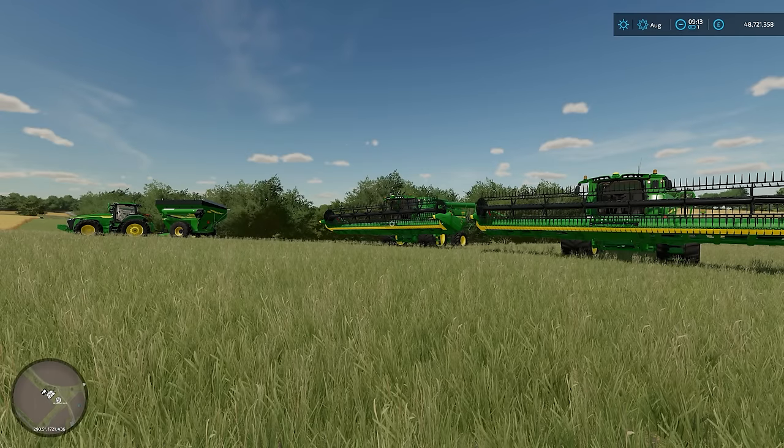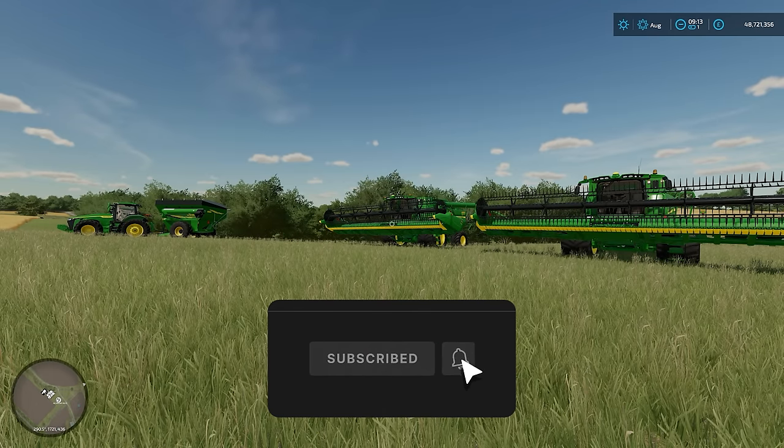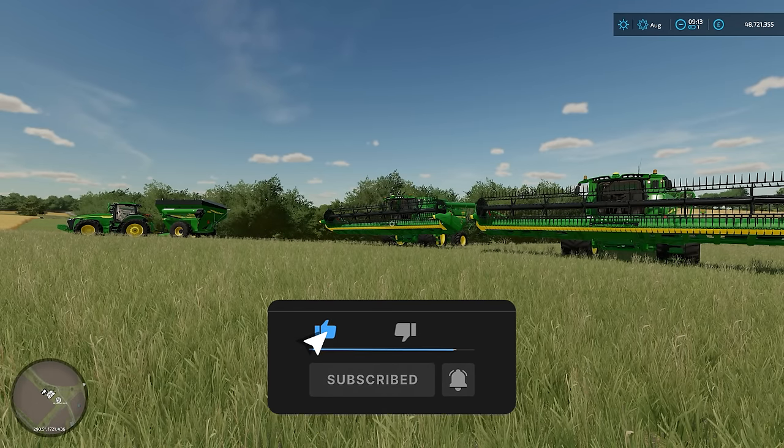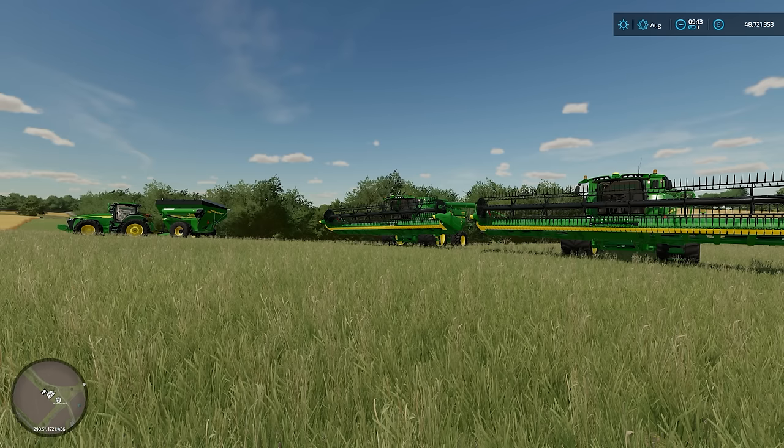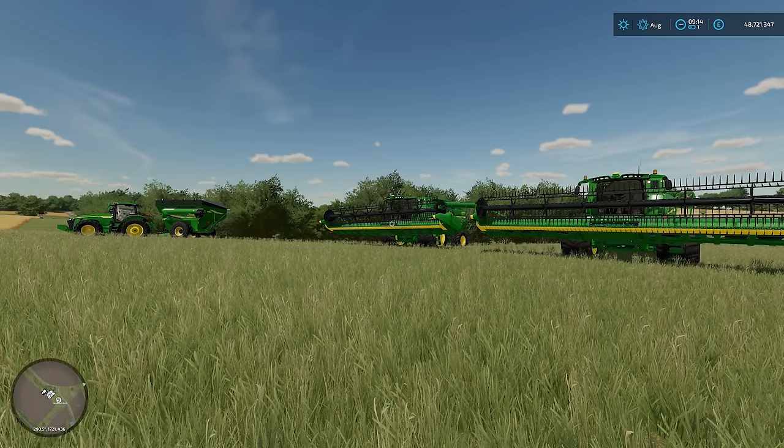Hello everyone, it's the FarmSimGuy here, hope you're all doing well. We're back for another courseplay and auto-drive tutorial. Welcome to Alma, Missouri, where we'll be looking at a question posed by a viewer called BigCNote in the comments of one of my other videos, asking: can you run two auger wagons on the same unload loop when you're running auto-drive with combines? I'm going to show you how to do that, and also a slightly different way that I prefer, because I think it avoids some of the issues you get by running them both on one loop.